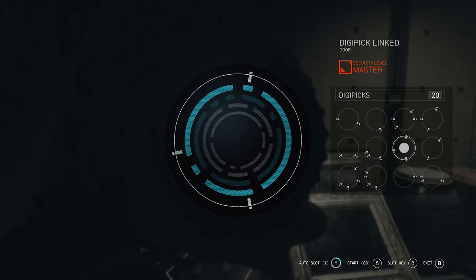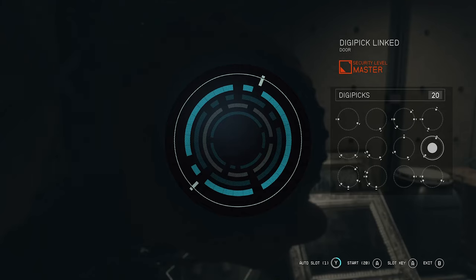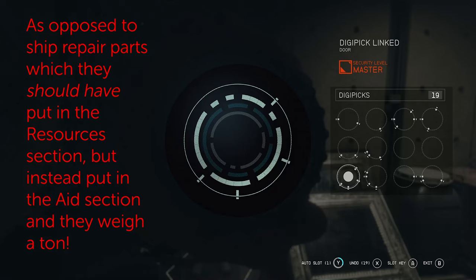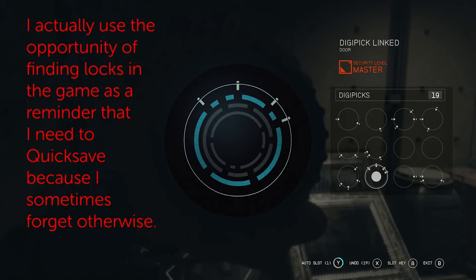I recommend two things before we solve a couple of locks together. One: always buy digipicks from vendors whenever you're selling stuff and they happen to be available — you can find them in the miscellaneous menu. That's actually good because the resources menu is like your junk in Fallout 4. When you go to your starship and hit 'store all resources,' you might accidentally dump your digipicks and not have them the next time you run into a lock. Number two: always quick save before you tackle any lock or computer. You may end up using all of your digipicks and have nothing left for a door you need to open later to access a deeper level of the lair. I'm not a huge advocate for save scumming, but it's going to help with this particular minigame.